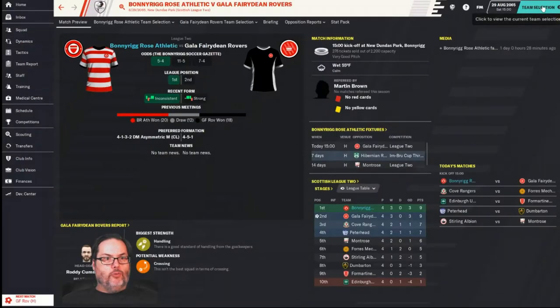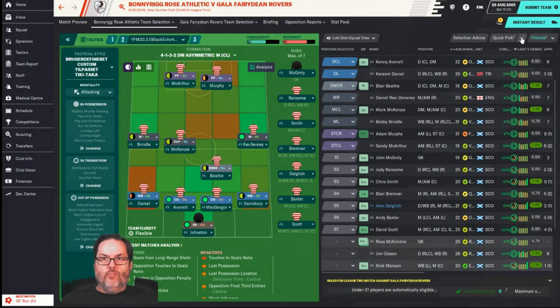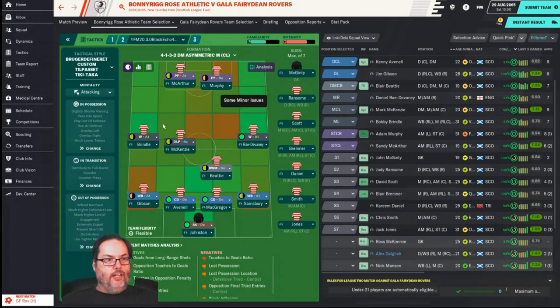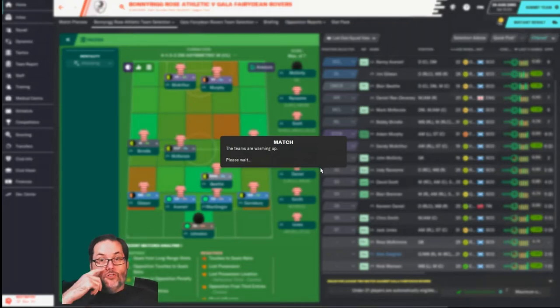For the match preview against Gala, we've won 20 out of 50 historically, 12 draws and 18 defeats - pretty evenly matched clubs, but we are favored at home. So we're going to use the home tactic today. We'll have McArthur and Murphy up top, Brindle and Ray Devaney on the wings, MacKenzie and Beady in mid, Gibson and Sainsbury at wingbacks, Avenel and McGregor in center back, and Johnson in goal.